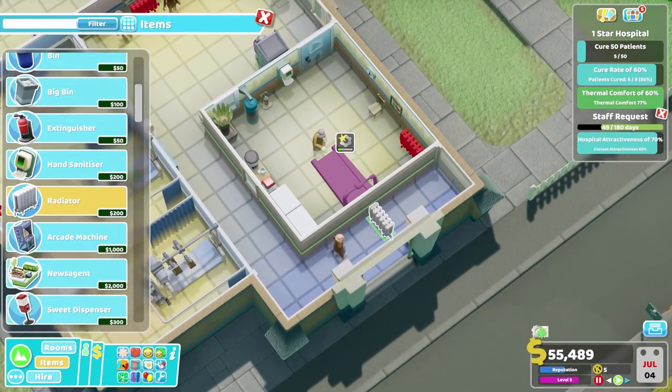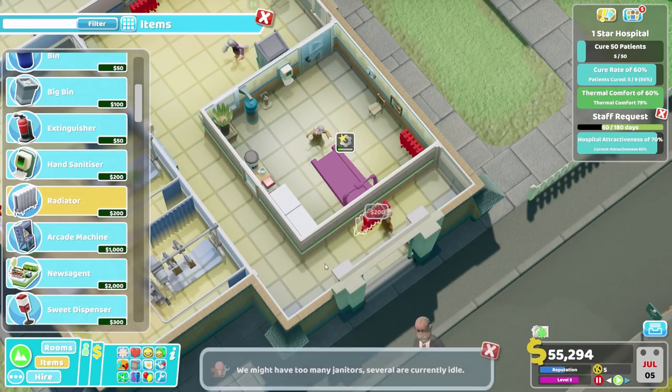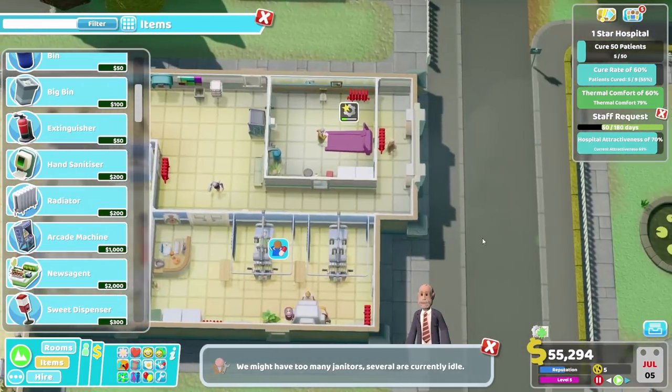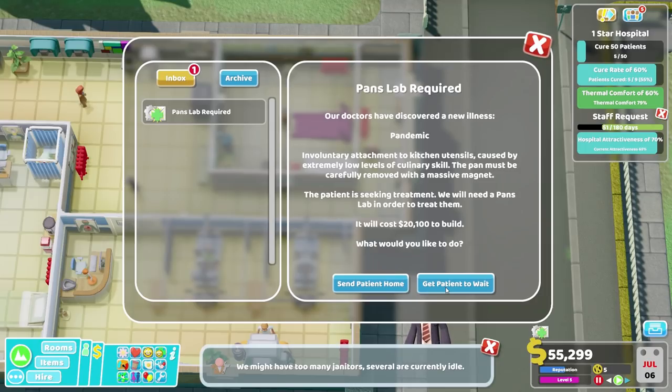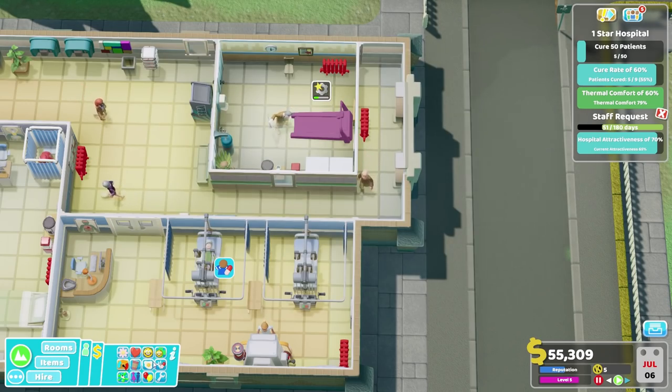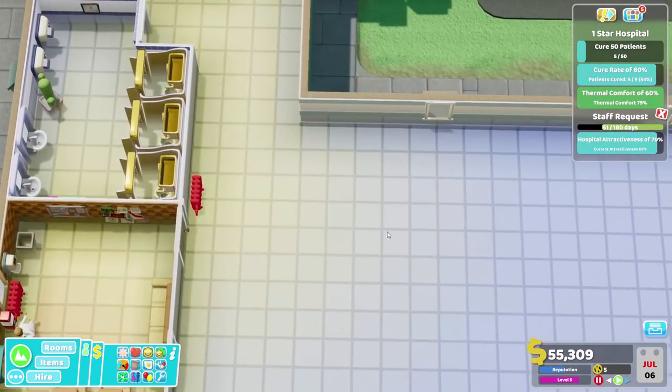I've got a notification we're probably going to need to deal with in a moment. We may have too many janitors - poppycock, says I. Pan's Lab is required, though. It's going to take us 20 grand to get that set up. Get the patient to wait a moment and we'll go and deal with that straight away.